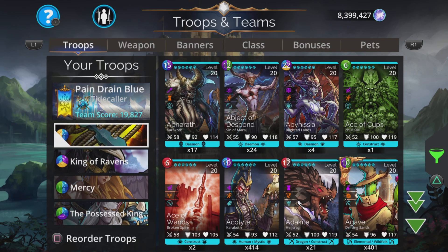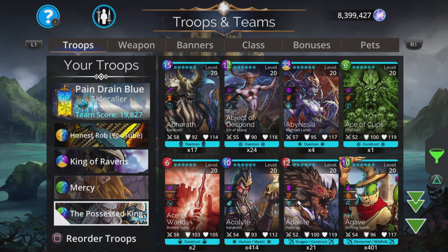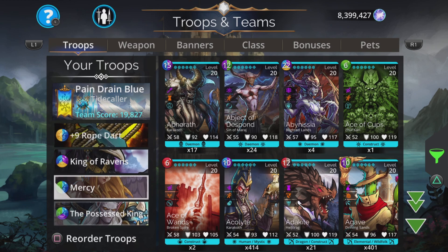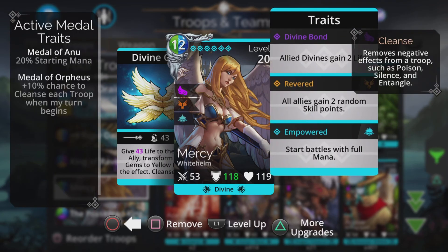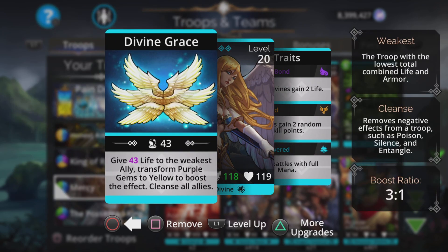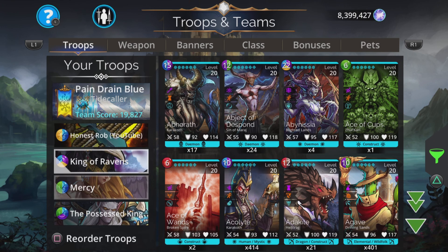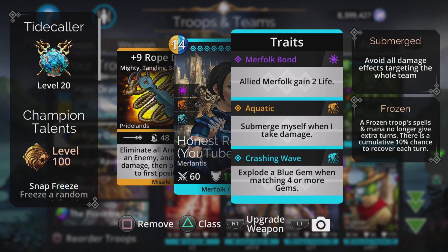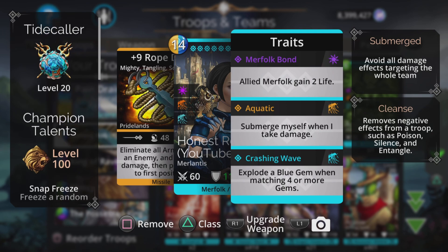Rope Dart uses blue, gets charged up. King of Ravens gets charged up really quickly, and it's all a lot of fun. A lot of mana drain on the enemy, super fast mana gen. Absolutely love what I've played of it so far. Mercy, you can use her from the start because she starts empowered — start battles with full mana, giving life to the weakest ally, transforming purple to yellow to boost the effect, and cleansing all allies. The transform purple to yellow, if you get a four match, is going to basically charge up our Rope Dart and King of Ravens really quickly, because we'll get a load of explosions from the Possessed King and that Crashing Wave third trait. We're going to be in Tidecaller class for this: Snap Freeze, Insulated, Anti-Magic Sphere, Mana Source, Deluge — really good when fighting those annoying goblin teams, because you get to freeze them from the start, as well as have a fast start yourself, and submerge a random ally on four or five gem matches. Water Mastery and Eternal Summer.